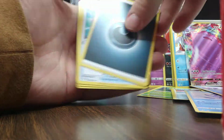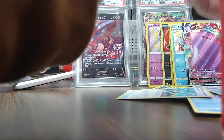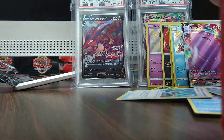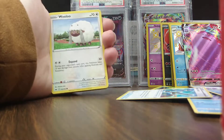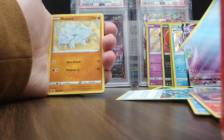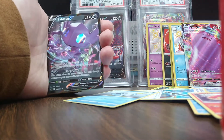That's a good card. Rusted Sword. Alright, we got a base set Sword and Shield pack. Come on, Zacian. Give me a Zacian. That is a possibility. Alright, we got Sizzlipede, Wooloo, Grookey, Sobble, Rhyhorn, Joltick, Sable Ivy.